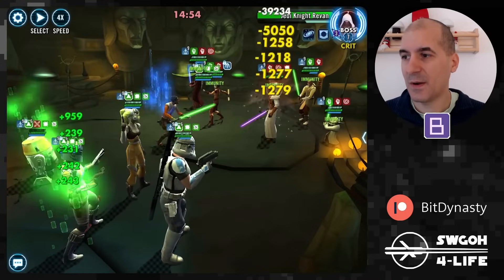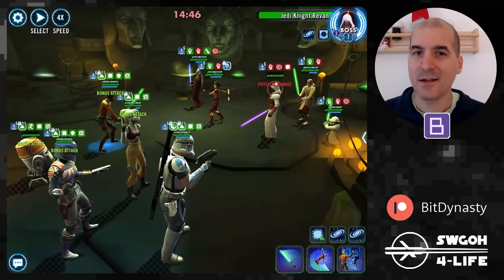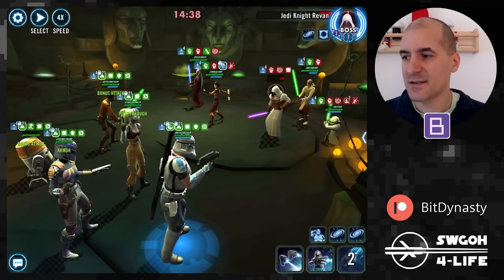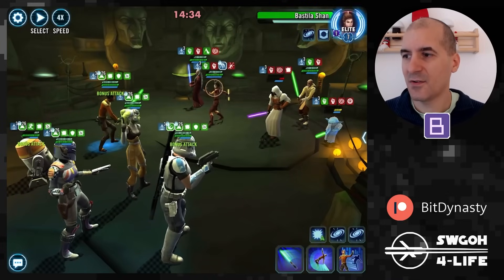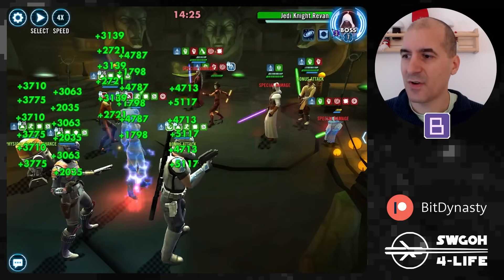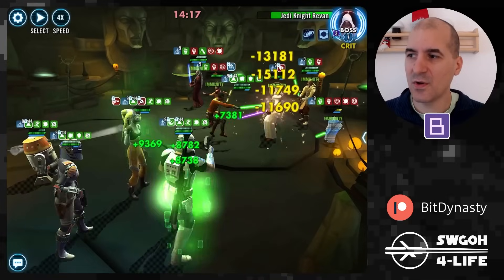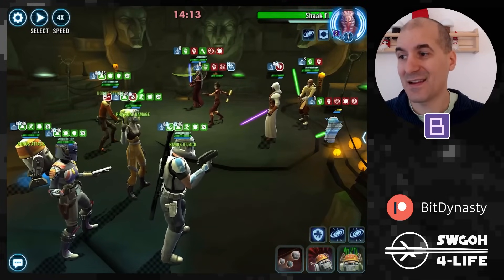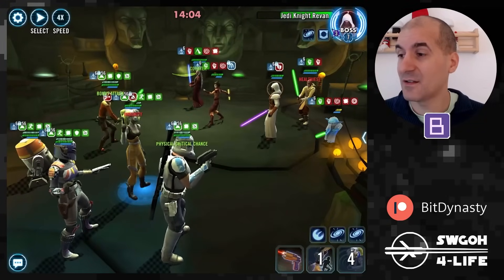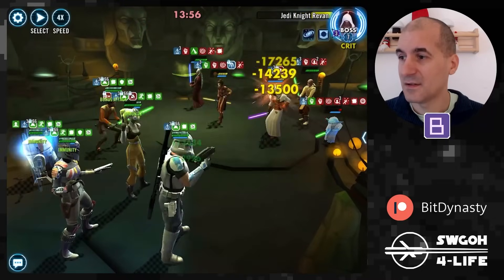The enemies go first, then we get rolling. I'm targeting Revan first — I don't want to go after Yoda and have him get helped by Savior and get going. Let's get those staggers out and push back turn meter on Yoda and get a stun on him. Let's proc those staggers — that's why I like Sabine in the opening. Savior triggers on Revan, let's just hit him and get everybody low on health.